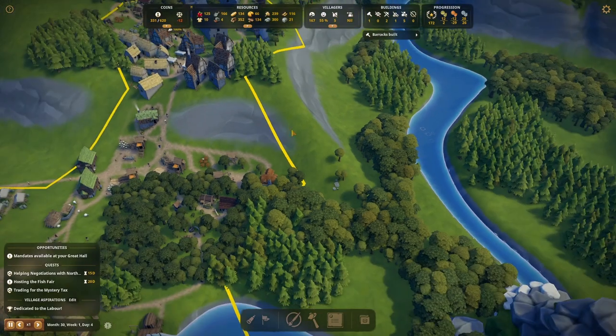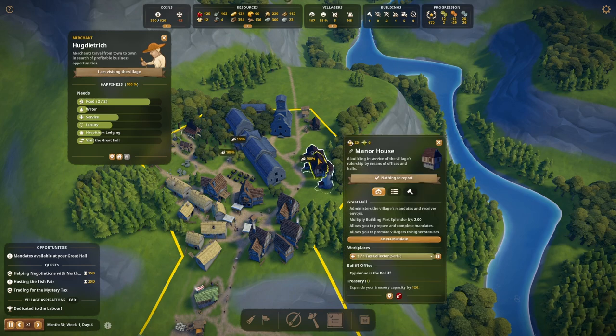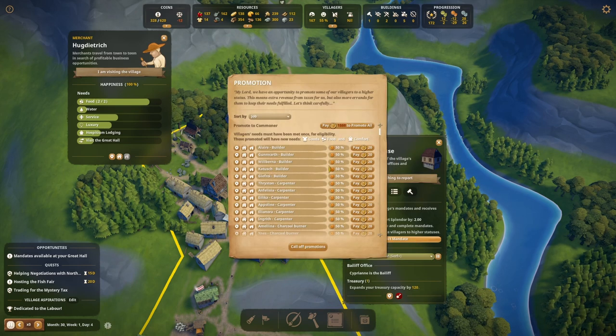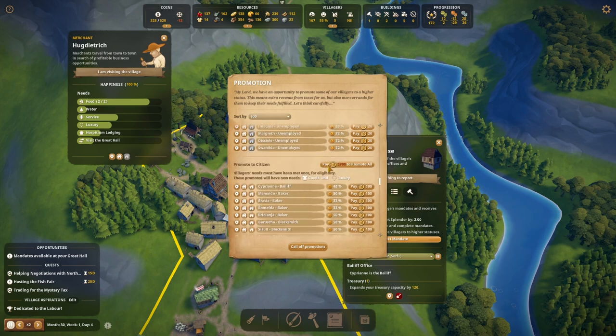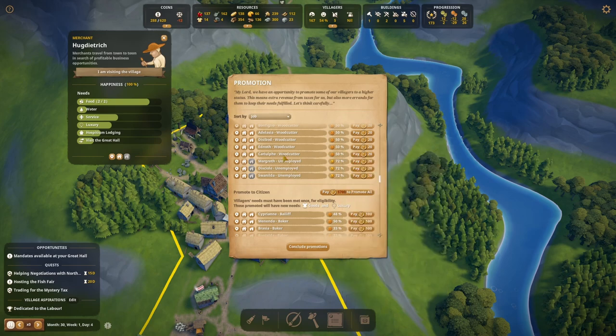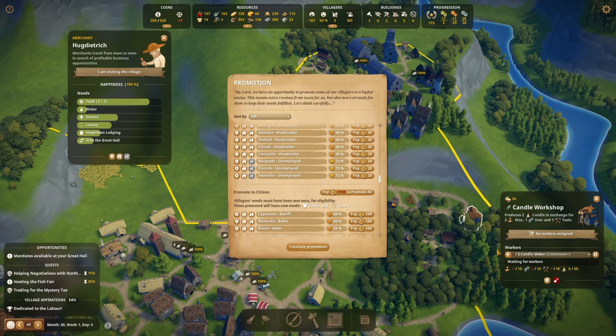We need commoners for the candle workshop — that's not a problem. Manor house mandate: promote villagers. Let's be cheeky and just put a couple of unemployed serfs in and then we can put them straight into the candle workshop.